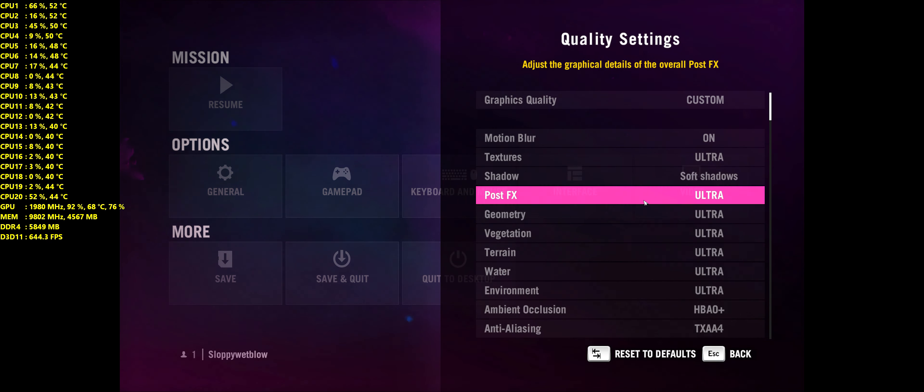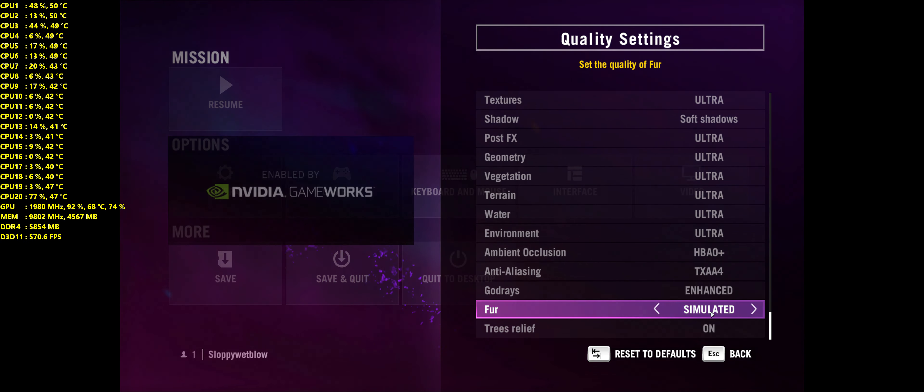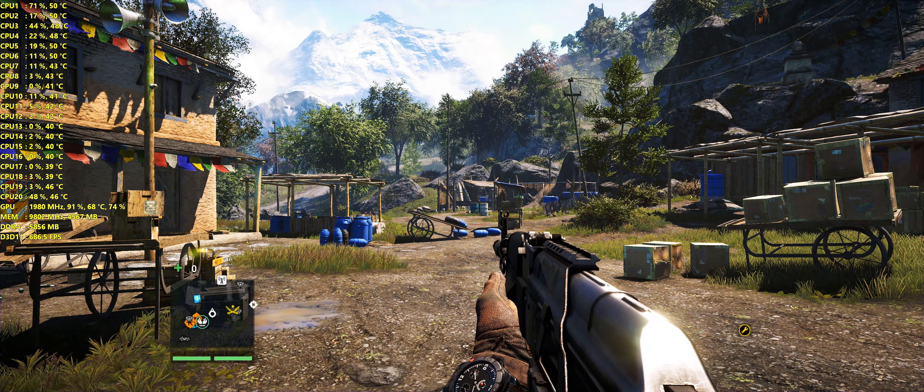What's up guys, Sloppy here. We are doing Far Cry 4, RTX 3080 Ti, 3840 by 1600. We're going to start with the game cranked up and we're going to lower the anti-aliasing, the god rays, and the fur as we go on. Stick with me — I'm going to go into the familiar areas. You guys know I like to do this with the rhino kicking my butt at the end.